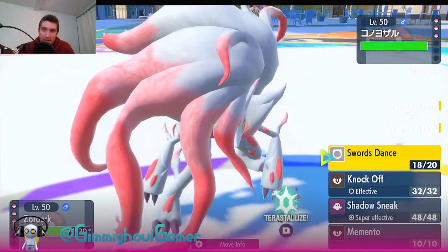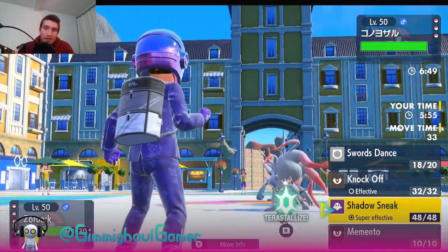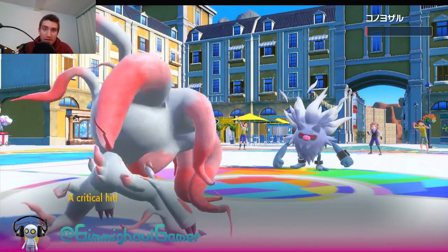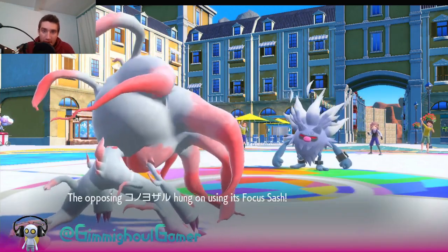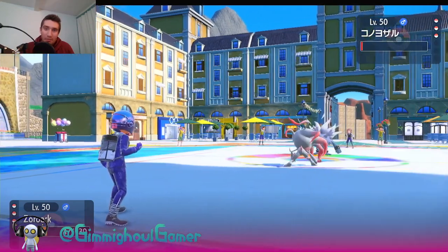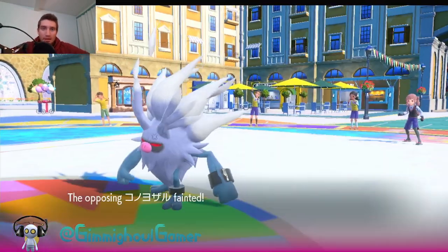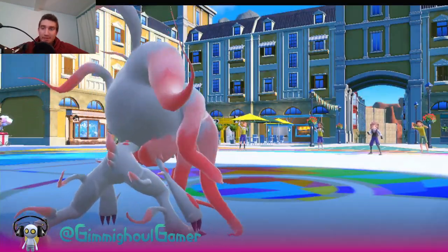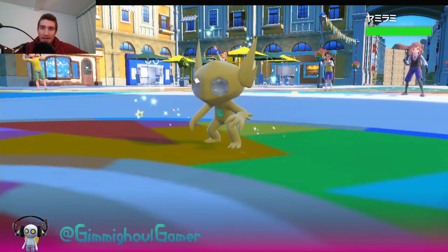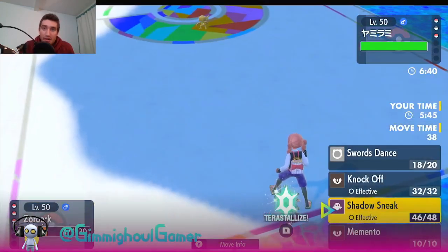We have a really good type matchup against this guy - immunity to both its STAB types, which is super, super nice for us. Do we just go for the Shadow Sneak? I think we do. Beautiful damage - we get a crit. We see a Focus Sash on it, so it might not have been that much damage without the crit since it's a pretty bulky Pokémon, but we did have a super effective hit. We're going to take it out with another Shadow Sneak. Those rocks are going to be a little annoying, and it's really, really good that we didn't bring Sableye - that Stealth Rock is going to cripple Sableye going forward in this tournament. That's definitely something we need to be careful about.